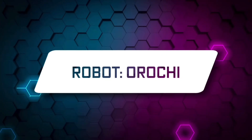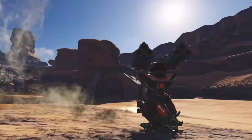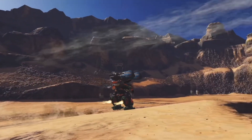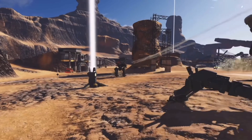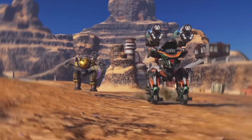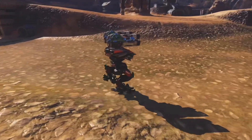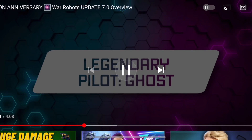New robot: Orochi. One of the fastest robots in the game, Orochi is great for beacon control or quick sabotage behind enemy lines. Consider the new module, Nitro Unit. It is designed for sabotage robots like Orochi, Loki, or Phantom. It increases movement speed up until you take a certain amount of damage. I'm gonna be skating and sliding with this new Orochi robot — looks like it's gonna be a ton of fun. And that Nitro Unit makes him even quicker. Very, very cool.